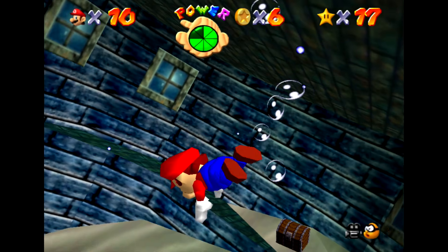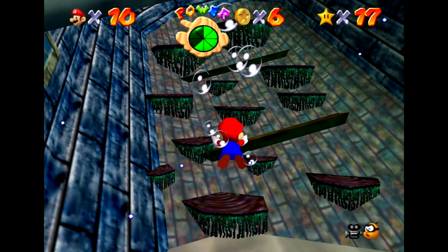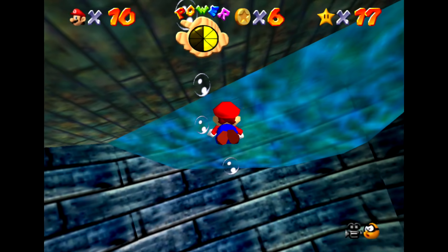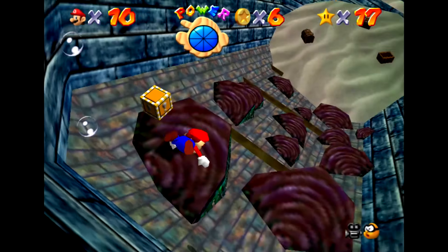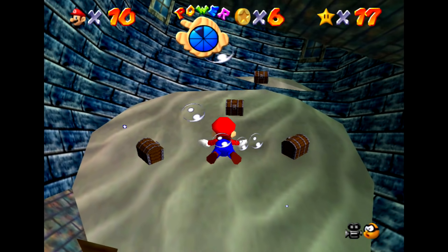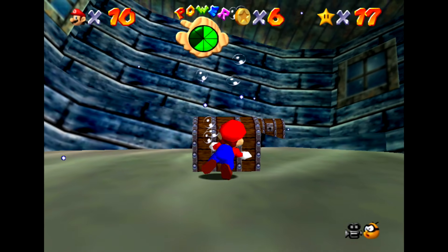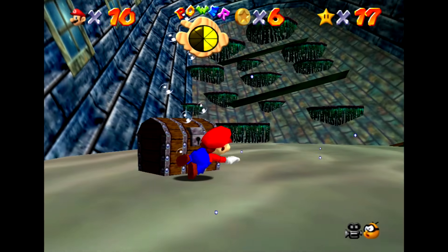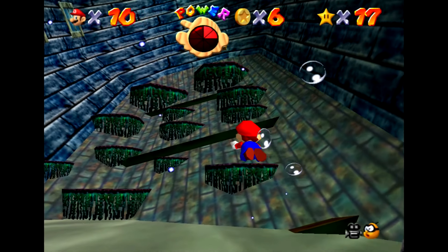Here we are in the sunken ship. If we swim over here, we can poke our head out and get a little bit of extra air. Then what I think we're supposed to do is go back down to the bottom — there are these different chests, and there's a certain order I think we need to open them. I know the game pretty well. You just go up to it — ow, that was the wrong one. What about this one? Nope. Well, let's try this one then. You know what? Let me go and get some more air. They're harsh on you with that.